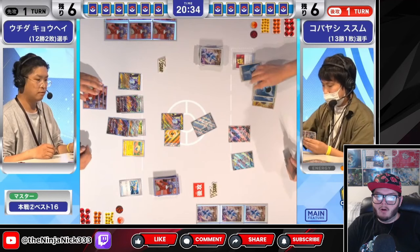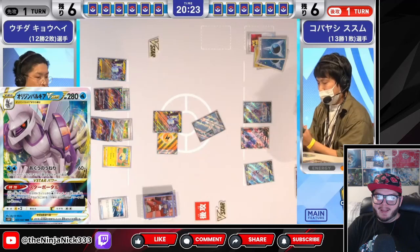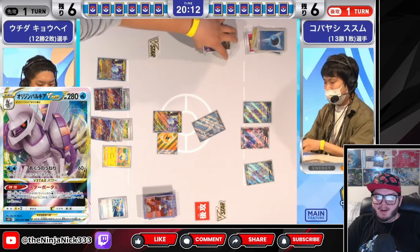And it also has lightning weakness, which is what this Moridon deck exclusively plays — lightning Pokémon and maybe a Squawk ability. Palkia V-Star can one-shot a Moridon, but a Moridon can one-shot a Palkia. And Moridon does not have to evolve to attack, which is very important.